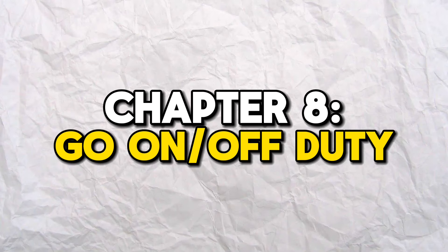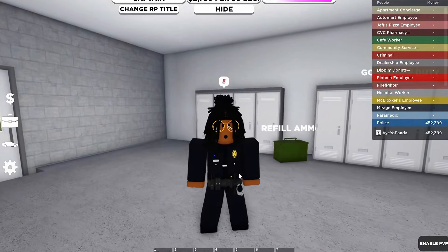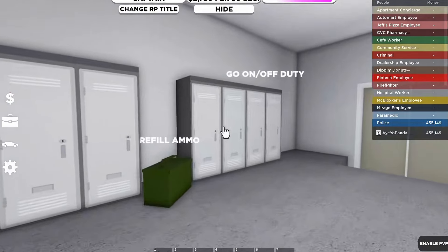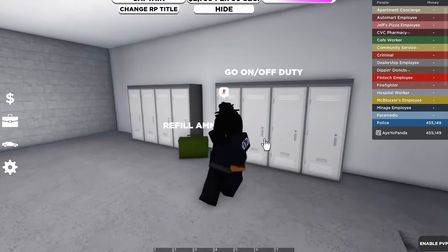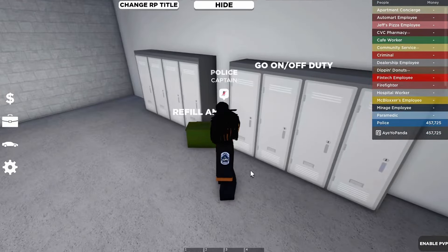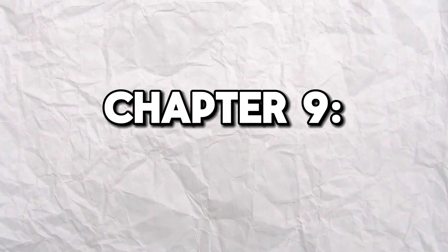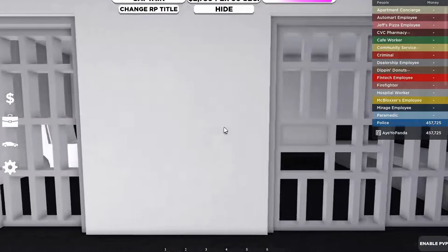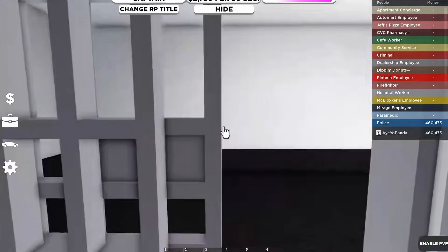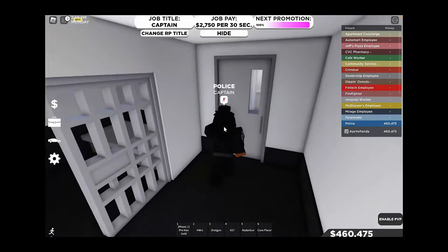The next feature has to do with the police shop again. Most of you may not have noticed, but you can actually go off-duty. Go to the front of the building, head to these doors, and you'll see the lockers. Just click on it and your police wear is off. To go back on duty, just click on it again. But there's one more thing about this police shop — there is actually a jail inside this game. I just put myself in jail. And to get back out, just click on the thing again, but for criminals that is not possible. You're locked in there for good.